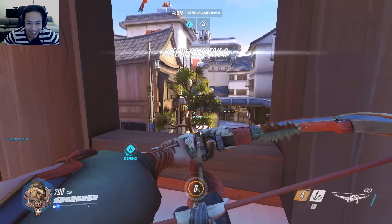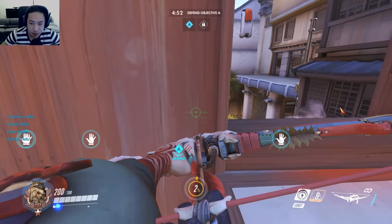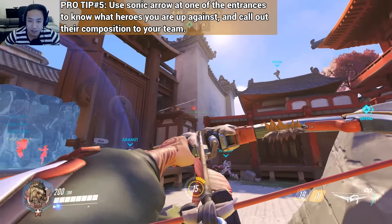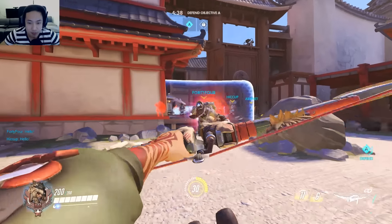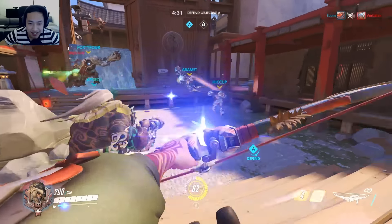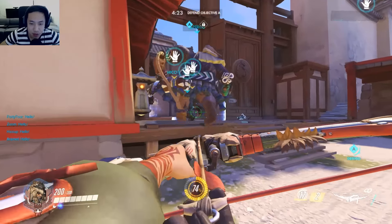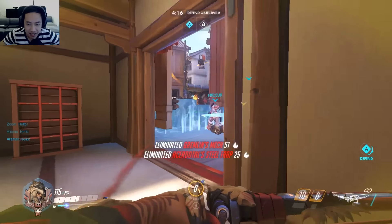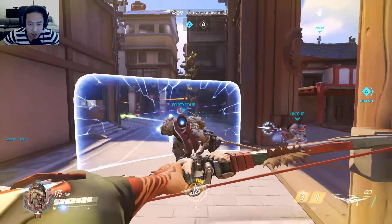Now we are on defense. Whenever you want to use your sonar arrow on defense, you want to use it at one of the entrances — typically the main entrance — because it allows you to see who's coming through the front. You can figure out what composition you're going against and give a callout to your teammates, like 'they have this composition, prepare for flankers.' Whenever you can, just give a callout on what composition you see with your sonar arrow. If you have double flankers, it allows you to strategize and prepare for it.